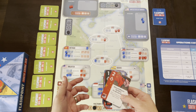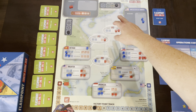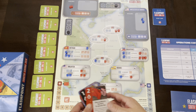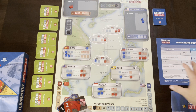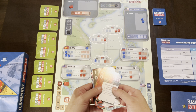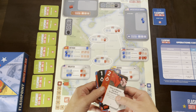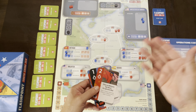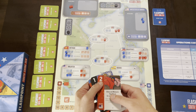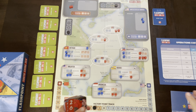Sometimes events increase the tension track, which starts at low and can go all the way to critical — and that actually affects what you can do with operations. Operations are the second thing you can do with these cards. The cards have events, and they also have an ops value. If you've played card-driven games you'll know what ops values do — it gives you a certain number of points to spend on operations to do things on the board.